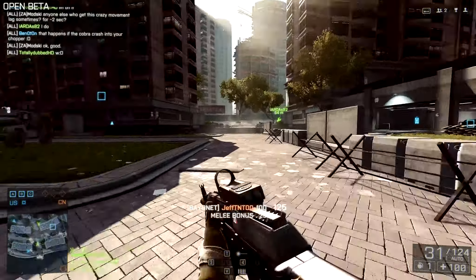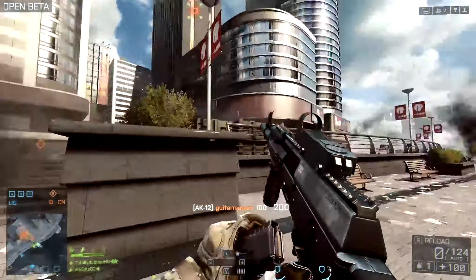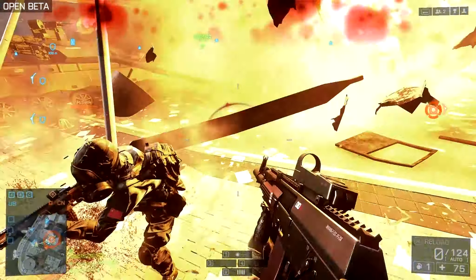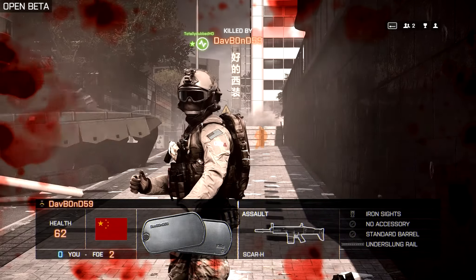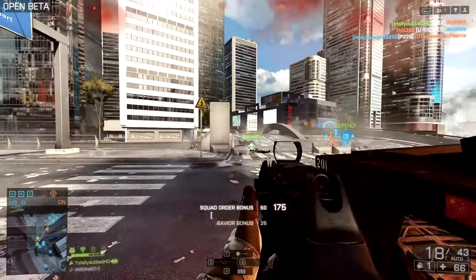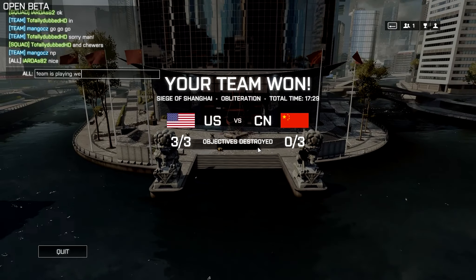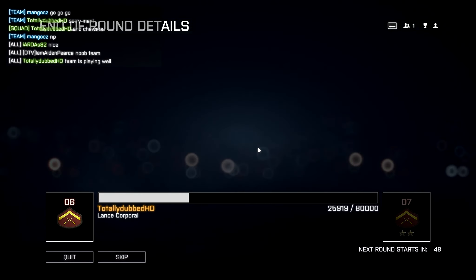You spawn on the left and right of the skyscraper and basically go in to try and take the bomb and take it to the objectives. Once someone has got the objective and a good team around them, it's pretty much game over. It's pretty easy to win with a good team. It's very close quarters — at no point did I really feel that a sniper would be beneficial, even though I did use it at some points.